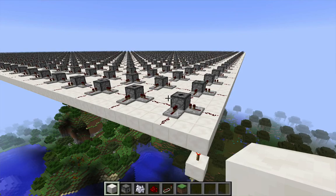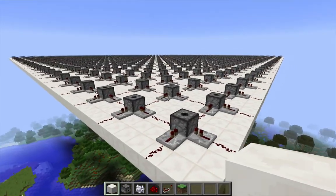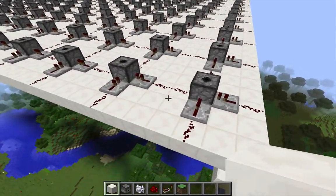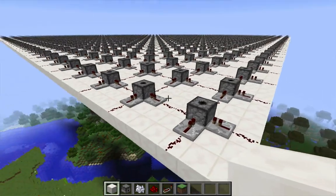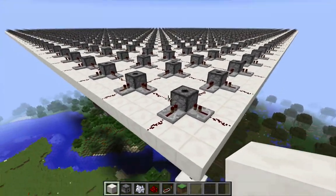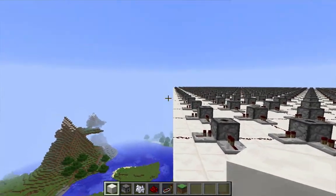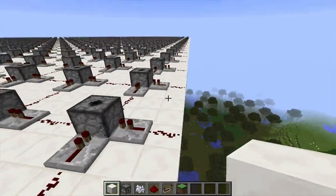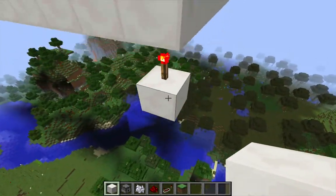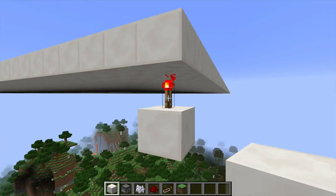I'm finished abusing the clone command and punishing my laptop. I have covered a 15 by 15 chunk area with replications of this 4 by 4 platform, which means a lot of dispensers. I came back to this northwest corner — it's 240 blocks that direction, 240 blocks that direction. I placed a block underneath and a redstone torch on top of that.